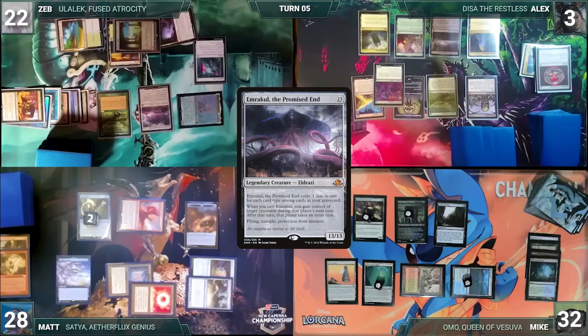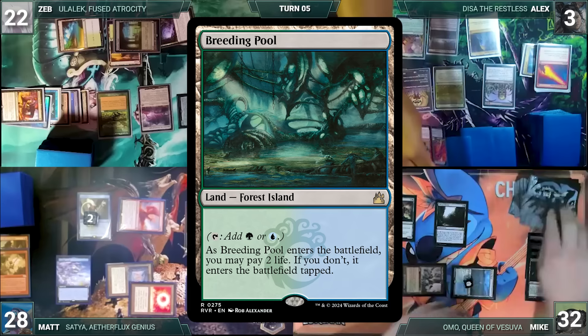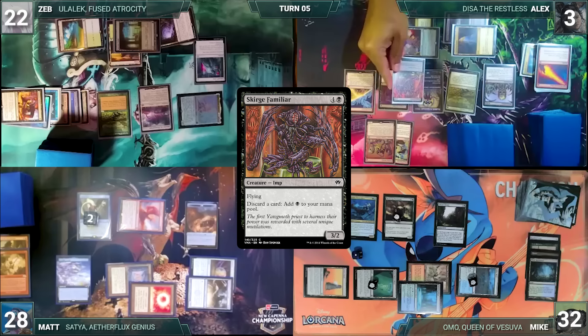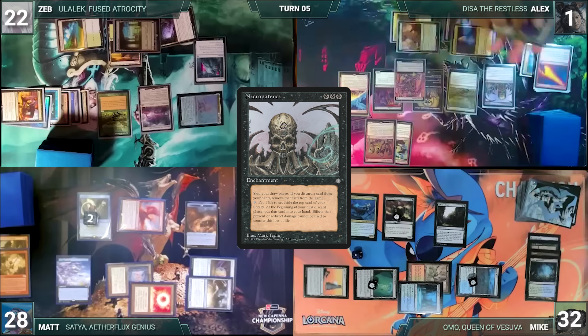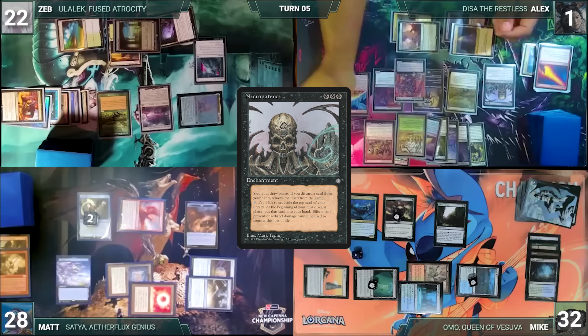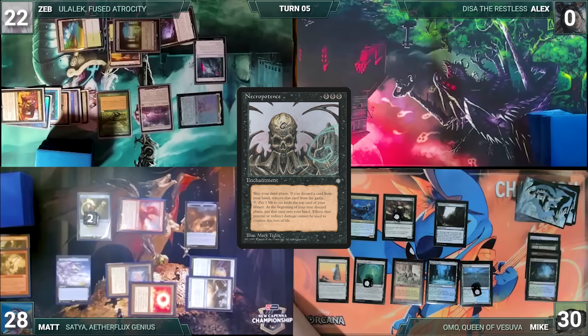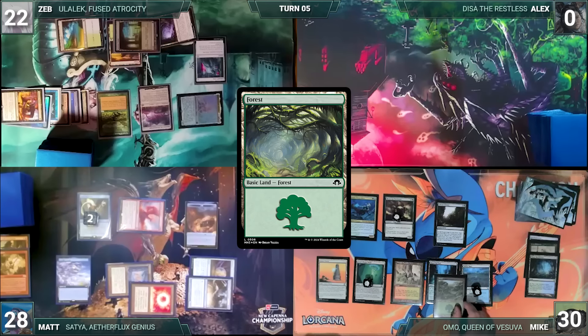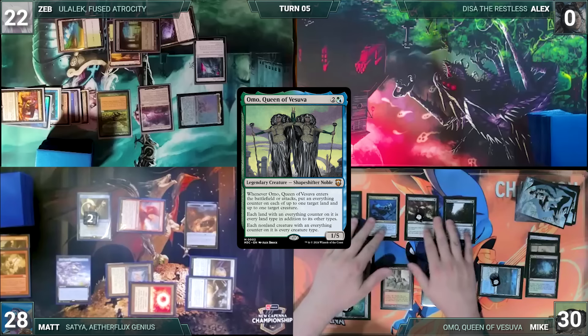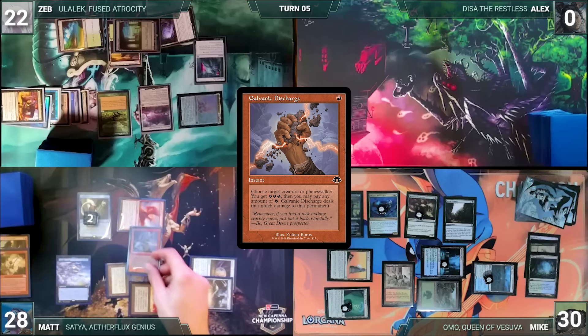Zeb controls Alex through Emrakul. Zeb untaps and skips his draw step. In his main phase he casts Red Elemental Blast targeting Omo — in response Mike activates Thrasios, scrys one, and puts a Breeding Pool onto the battlefield tapped. He casts Scourge Familiar. Alex activates Necropotence twice, paying two life, going to one life, and exiling two cards. He puts the necro cards into his hand, then pays one life through Necro — and Alex dies. The turn moves to Mike.